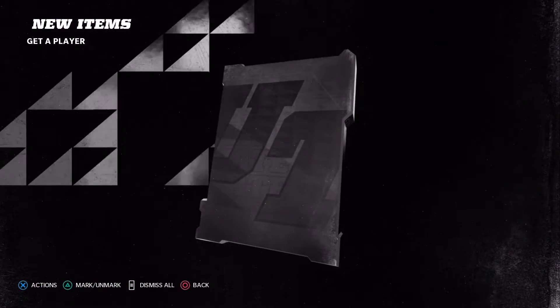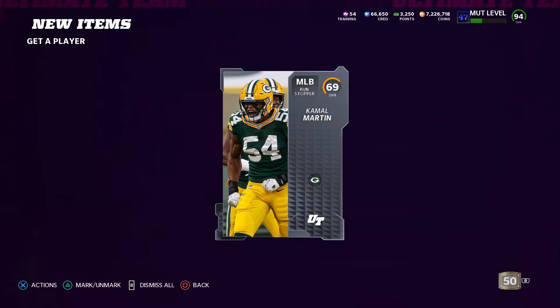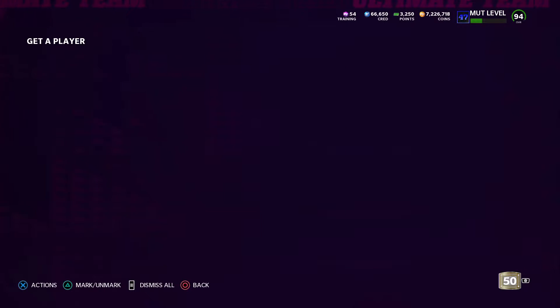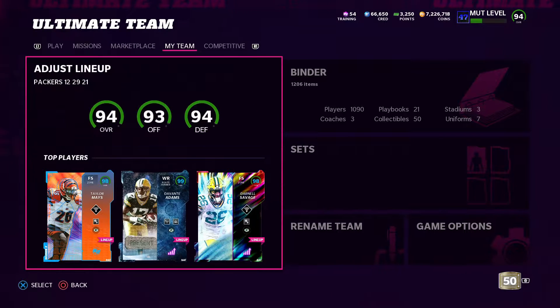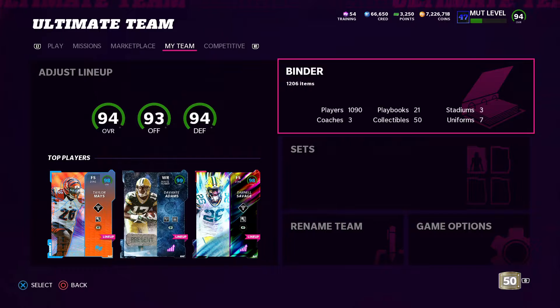I'll show you guys an example — we got 69 Martin here. I went ahead and rolled 10k, and all I did was double the price on the auction house. So 500 coin cards went for about a thousand.